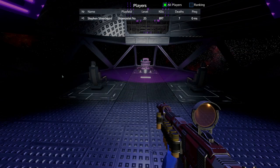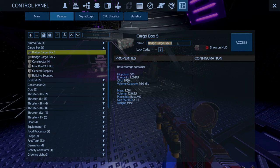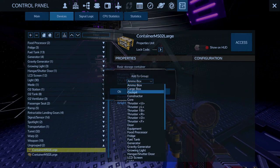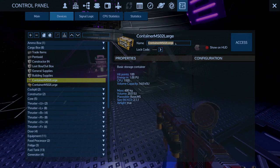I'll call this one 'building supplies'. Then we've got 'trade items', 'pentaxid into pentaxid' - there's one thing about this ship: we're going to have a lot of pentaxid. Then 'cargo box'. So what we've got is: trade items, pentaxid, constructor in, loot box, out box, general supplies, and building supplies.